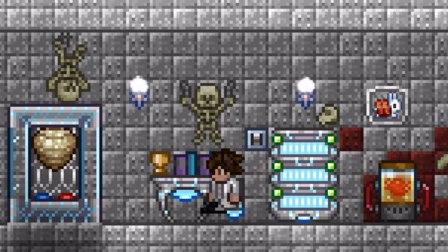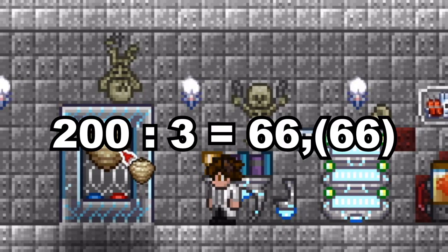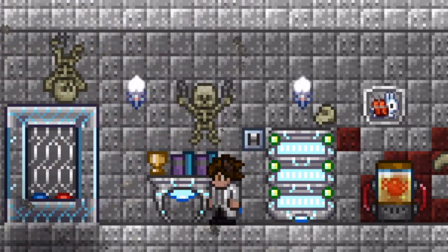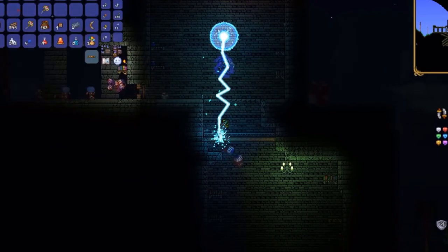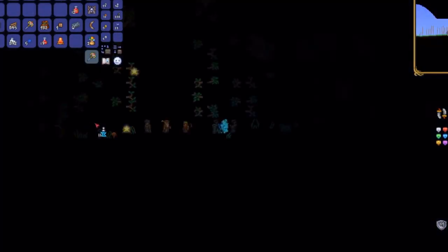The bees have one more ability that is very practical, which is reaching the NPC limit very quickly. The NPC limit is 200, and one beehive spawns usually 3 bees. So you just spam it and the NPC limit is reached. With the NPC limit reached, you can do some shenanigans — for example, preventing the pillars from spawning. If you reach the NPC limit while the Lunatic Cultist dies, the pillars will not spawn.